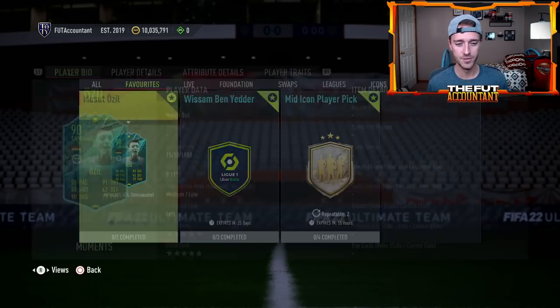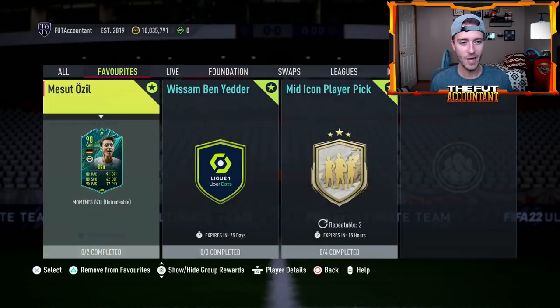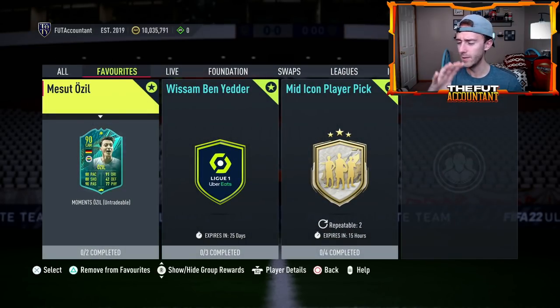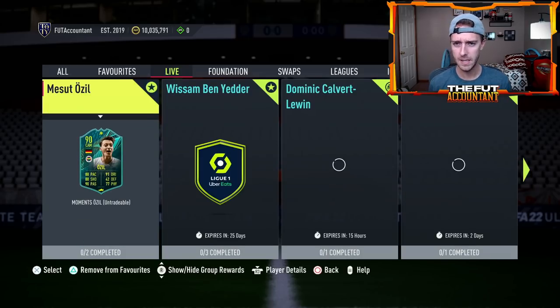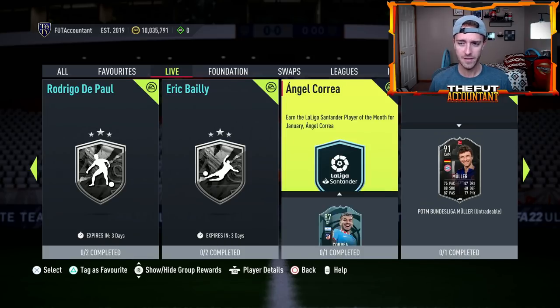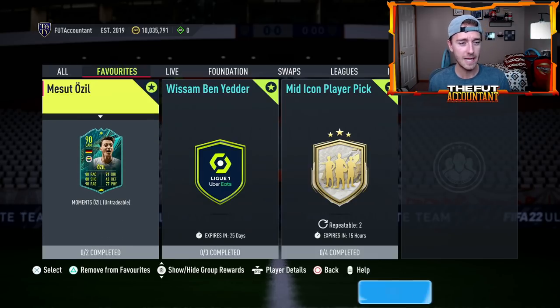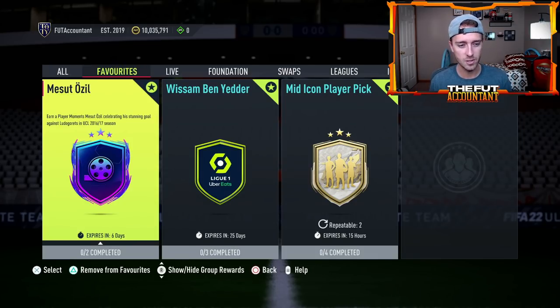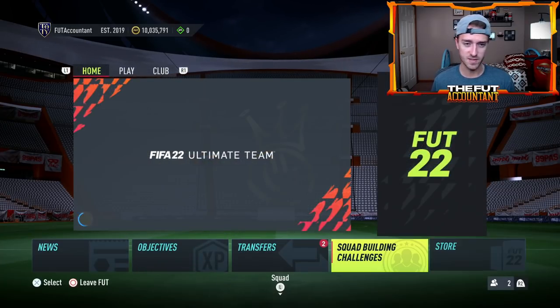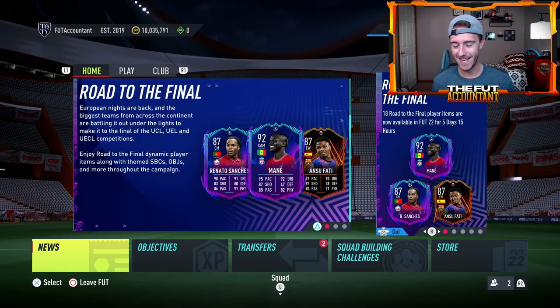Speaking of SBCs, yesterday we had the Mesut Ozil five-star skill upgrade. Medium-low work rates is a bit of an L, but this is still a fun SBC — especially with upgrade packs coming out tomorrow, don't feel like you have to do this one right away. This Ozil is like 50K to complete. Player of the Month Thomas Muller for a 91-rated card is also like 55,000 coins to complete. There are a lot of really cheap SBCs on this game right now, and there will be a lot of crafting potential during this promo especially with upgrade SBCs usually releasing on Mondays.